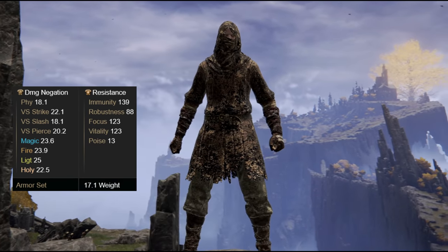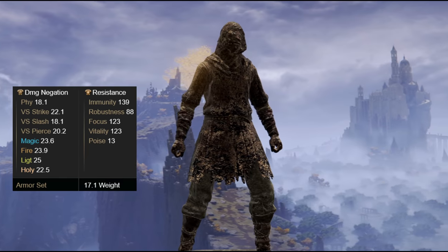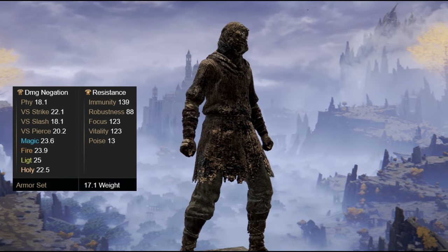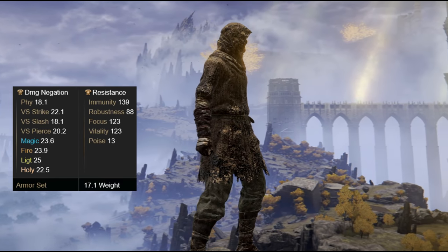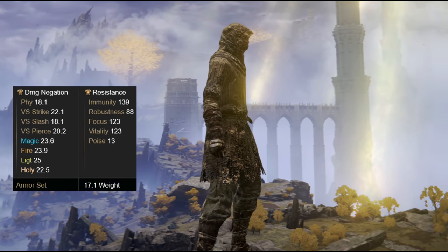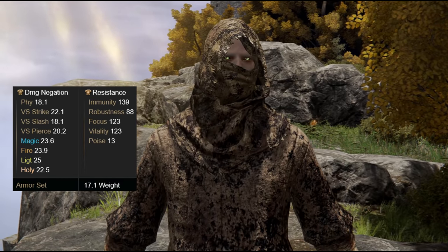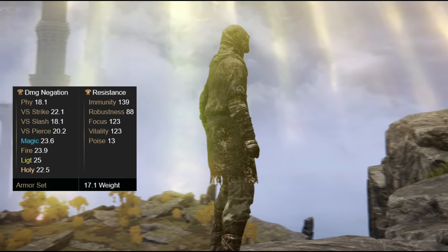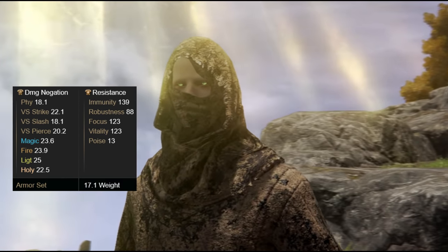Let's go over what we found at farming location two, starting with the Highwayman armor set. The Highwayman armor only includes the headpiece, chest piece, and gauntlets. Most of it is just a hideously stained and ragged armor set, which was originally worn by foot soldiers who turned to banditry. The hood, however, is the main focal point of the armor set and actually looks pretty cool. Armor value wise, this armor set is rather pitiful, with the hood being okay at best.